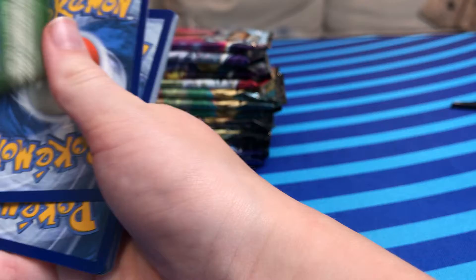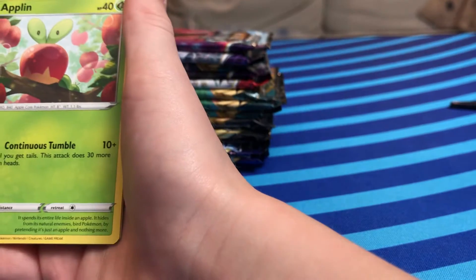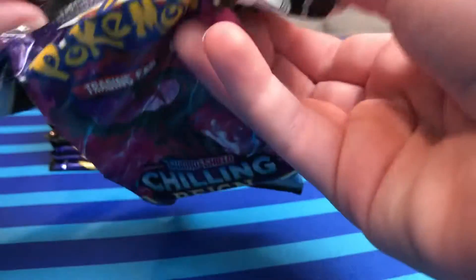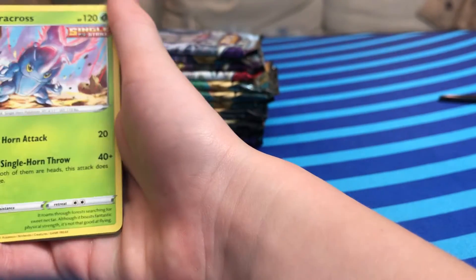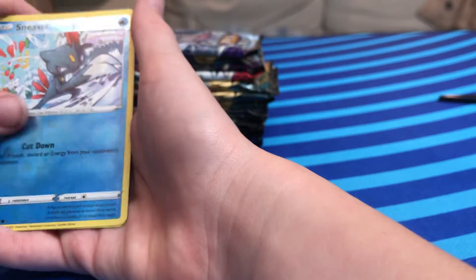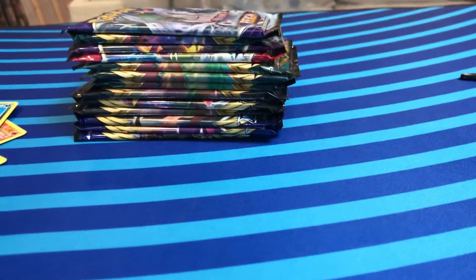So we are opening up one. This is the first pack — it's Rebels Clash. Those are cool looking chunks. Here's some Chilling Reign. If I get any ultra rares I already have, I'm gonna sell them on TGC Player. The name of my store, if you don't know, is Greninja Oaks. That's the name of my store.